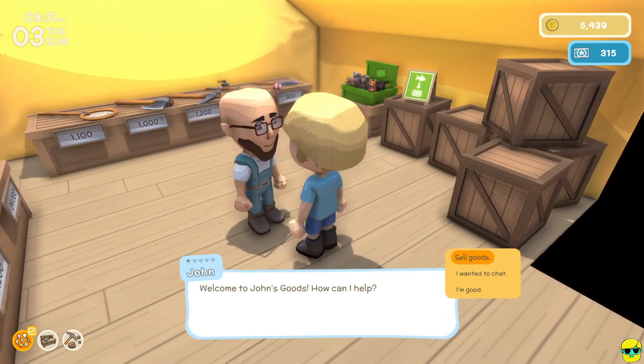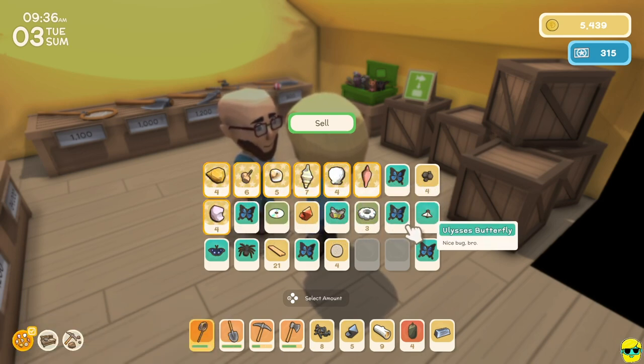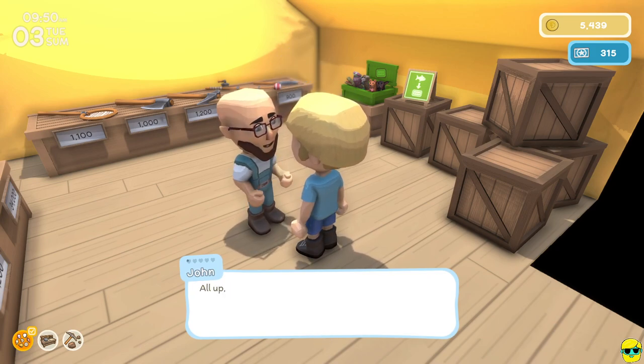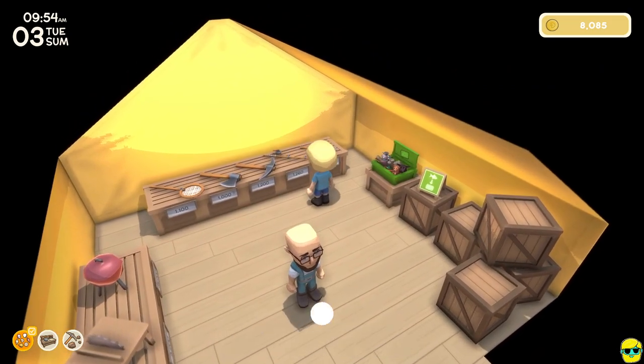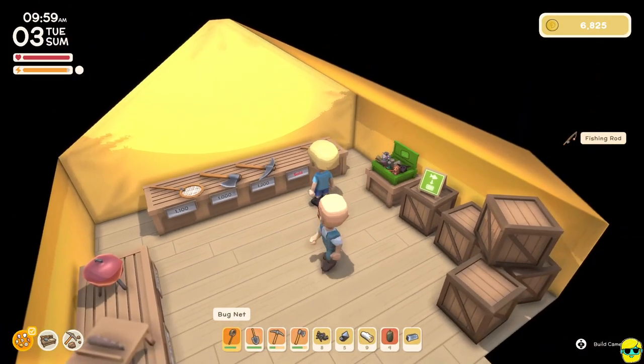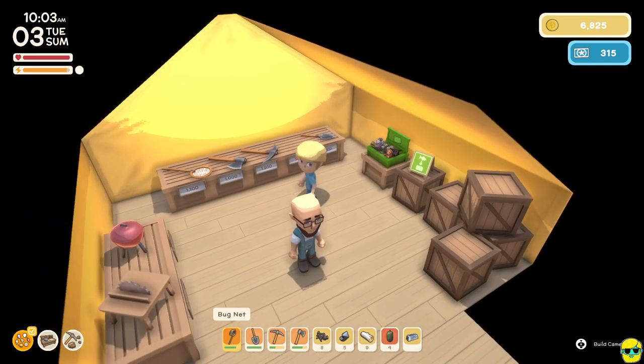Let's go ahead and sell. I'm going to be selling everything I've got shell-wise, and all these extra butterflies too. We have about 5,400 dinks. He's going to give us like 2,600 for those shells — beautiful. And we're going to buy the fishing rod — it's 1,200. We've now got the shovel, the pick, the axe, the net, and the fishing rod — all of John's tools.